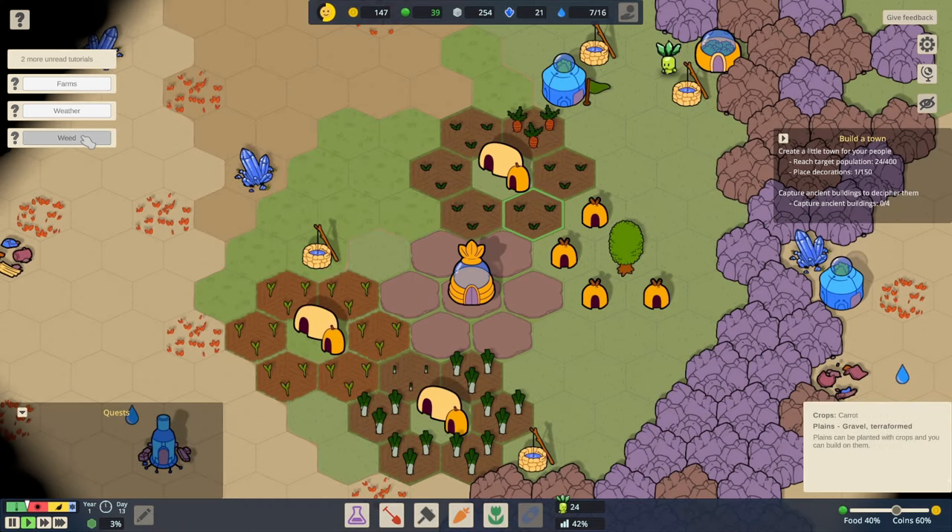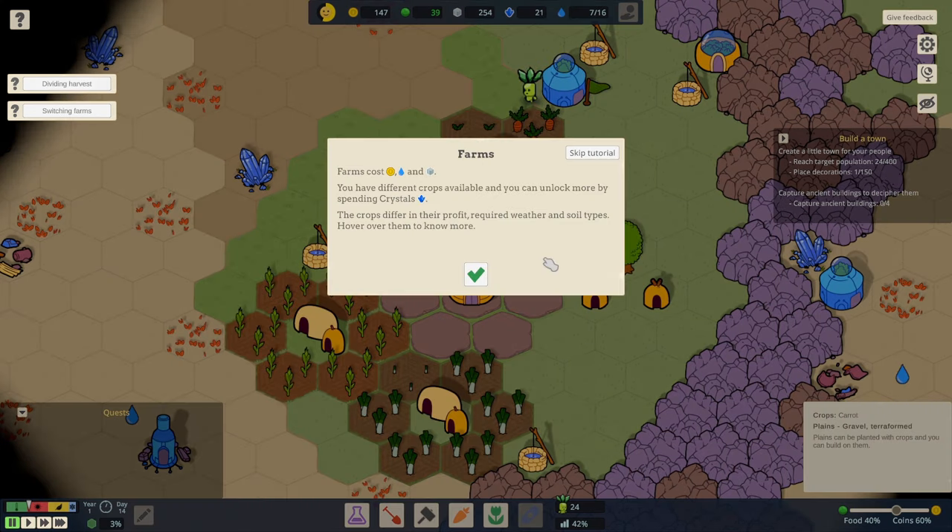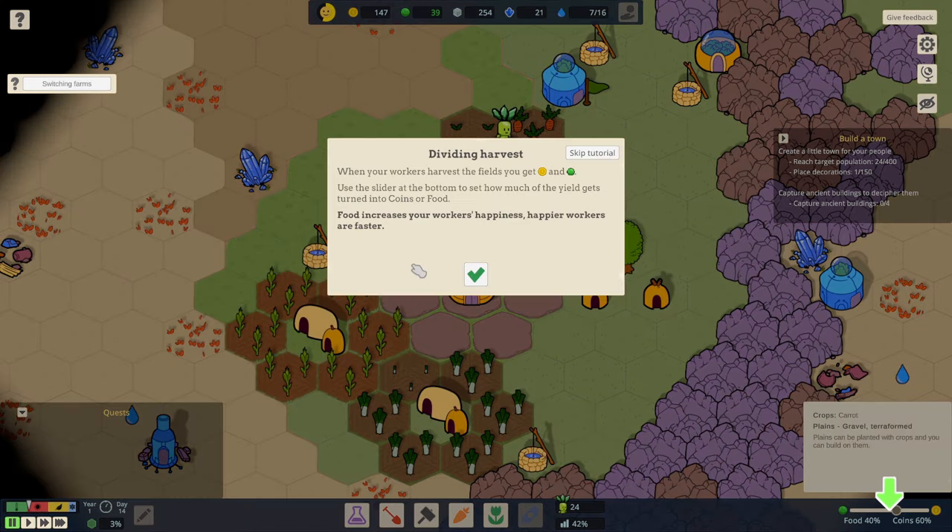Weeding is just the orange stuff. Weather: crops have their preferred seasons and only grow when the weather is right, so some of these are not going to grow in winter. Farms cost money, water, and materials. When workers harvest the fields, you get money and food. Use a slider at the bottom to set how much of the yield gets turned into coins or food. Food increases workers' happiness, and happier workers are faster.